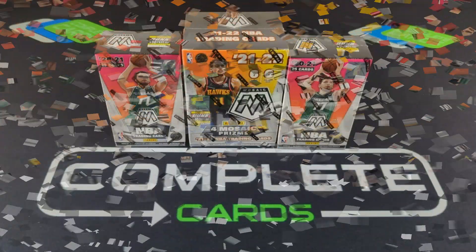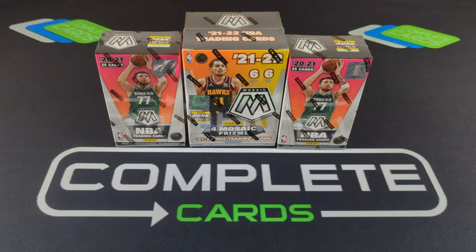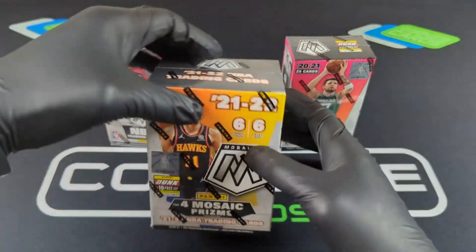Hey, what's up everybody? Welcome back to the Complete Cards channel. Today we've got a 2021-22 Panini Mosaic Blaster Box NBA edition, and we also have a 2020-2021 Mosaic cereal box, which I think are sleepers. We did open a hobby box for Mosaic that was fire, and we did a full case break. Which is why we are here today. They just checked the hit right here, so let's take a look at the box to see what we can get.